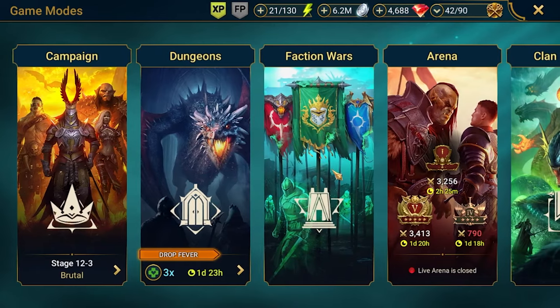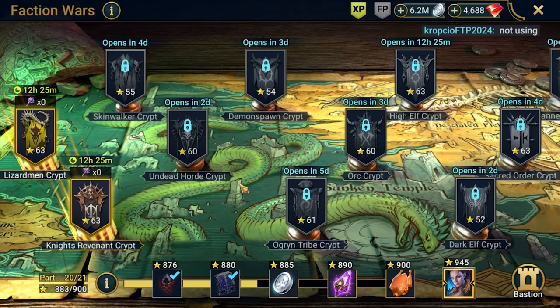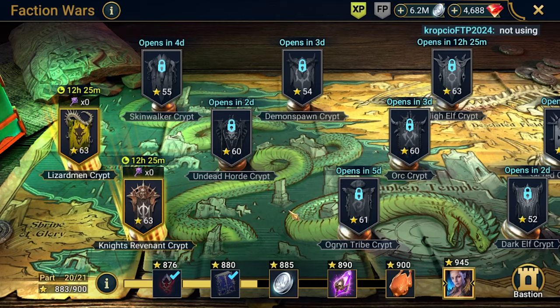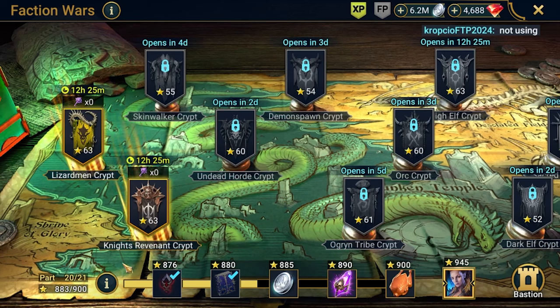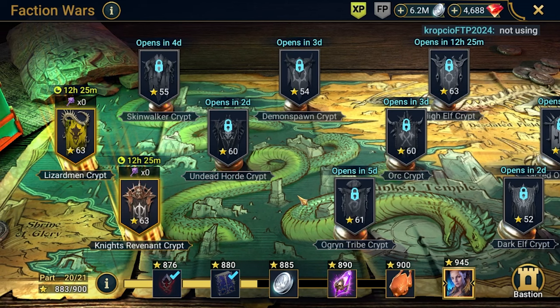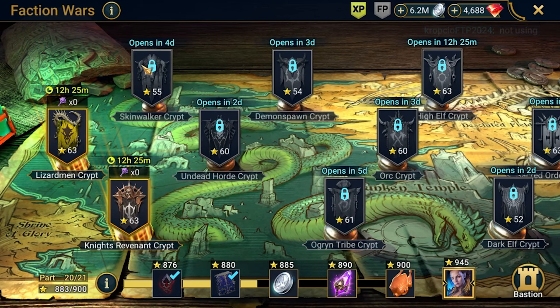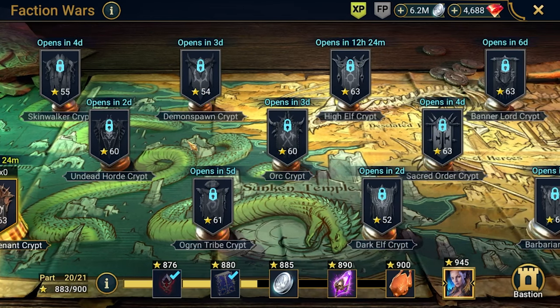Where will I be using her? Let's take a look quickly at the faction wars. I'm doing a pretty big push here, which I was not reporting in my previous episodes. I'm working on that very hard. Currently 883 stars — to get Lydia I need 945, so I'm getting very close. I've got a few more crypts to complete: Skinwalkers, Demonspawn crypt, and Orcs — those three should be fine.